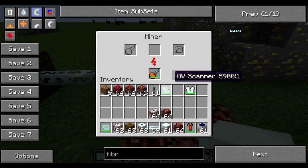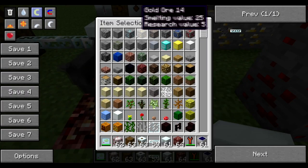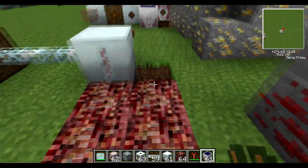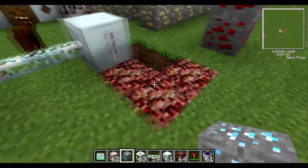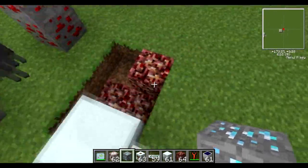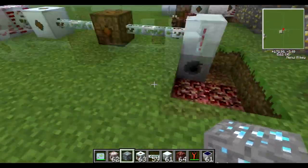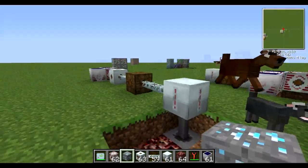What that means is that any ore within a 9x9 area will be targeted. I'll put the OV scanner in first this time. Look, it's doing it - it's totally doing it! I'm not sure where the output is coming from, but it's working. You also have to put a chest next to one of these to pick up all the ore, otherwise it just throws stuff everywhere.